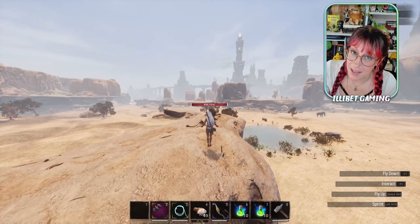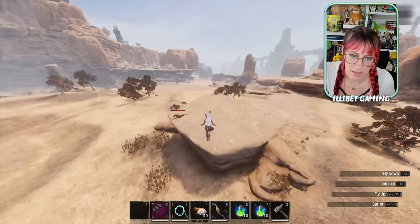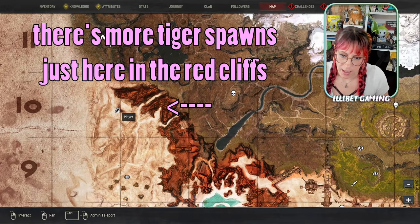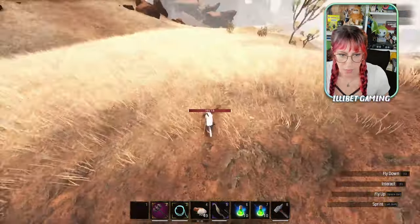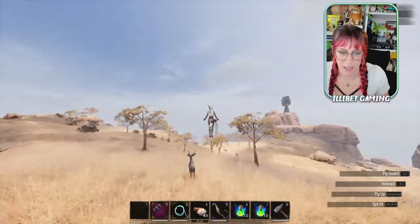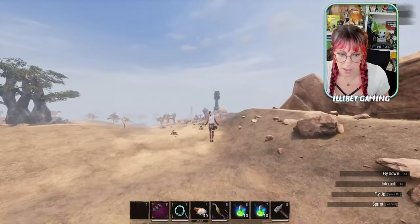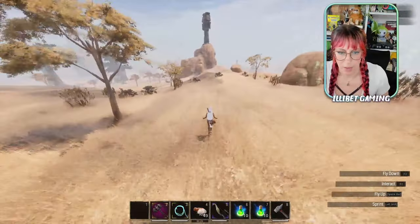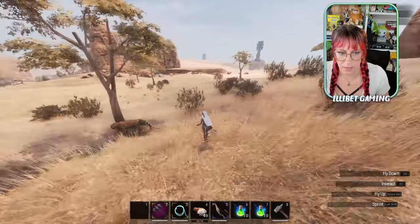If you're after some lions, you generally want to head up this little hill where you'll find two or three guaranteed. And sometimes down here a bit further there'll either be a tiger or a lion with some cubs. Whenever I'm running around on PVP, it's always the lion and its babies. So there is a chance — it's just a tiger right now but somewhere around here.